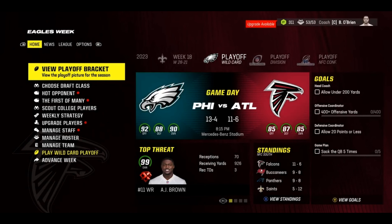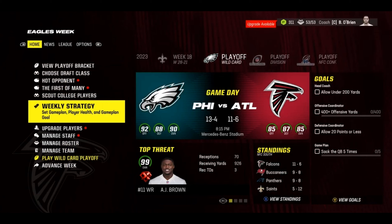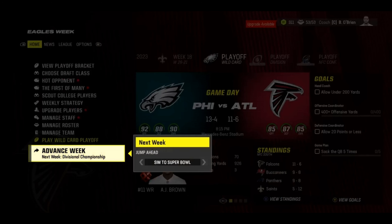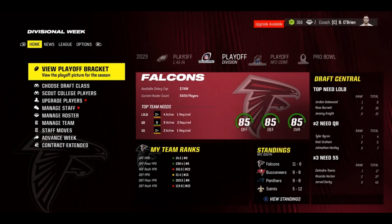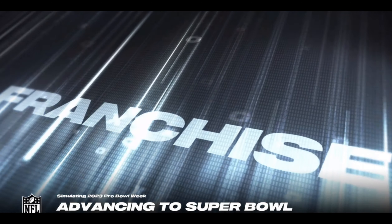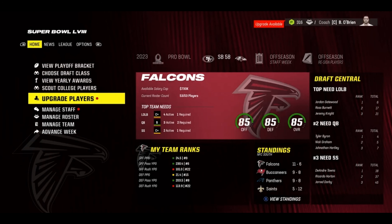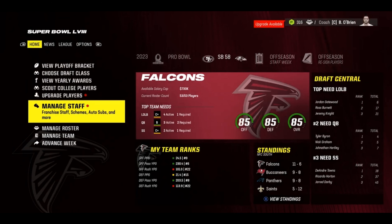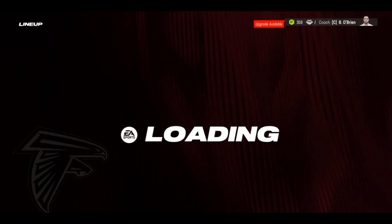They go 11 and 6, so I was off by one game. Taking on the Eagles in the wild card round - 99 overall AJ Brown. Let's see how this team does in the wild card round. They end up getting blown out by the Eagles. So the 85 overall Falcons lose in the wild card round to the Eagles. The Eagles don't even make the Super Bowl - Ravens vs. 49ers in the Super Bowl, which could actually happen in real life.